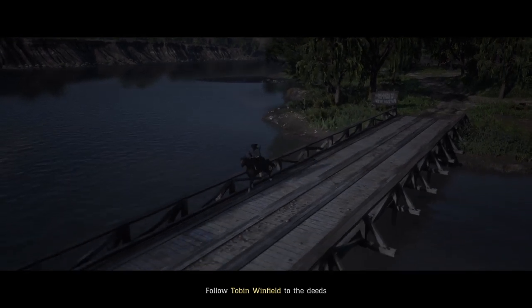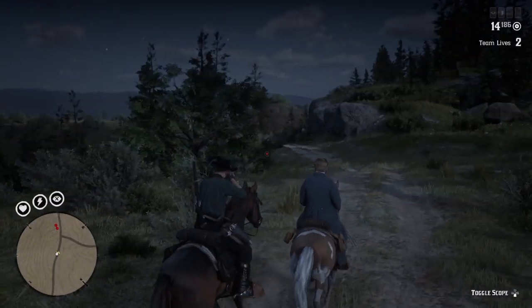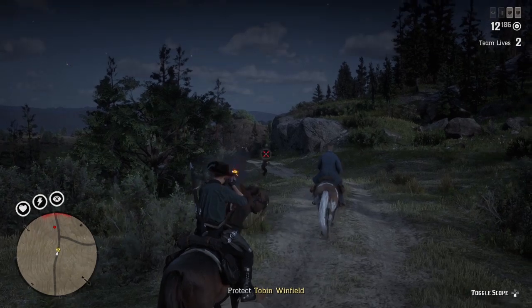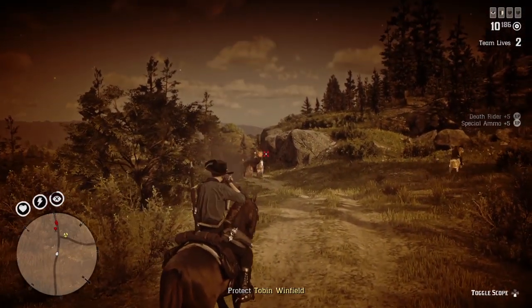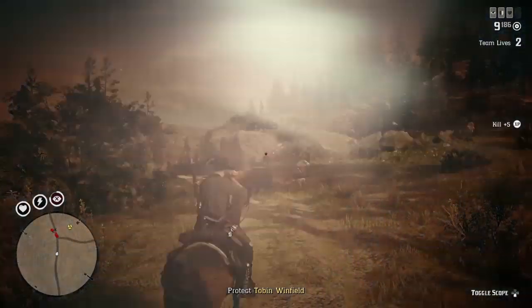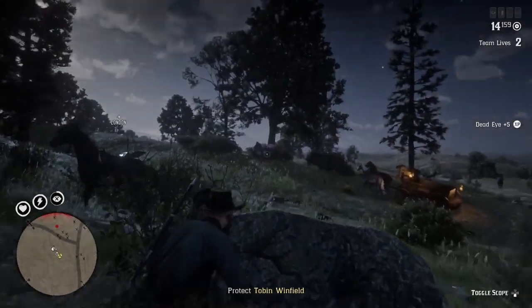As you ride along, he'll be chatting to you, and eventually you will come across an ambush. My advice as you're riding along is to make sure you've got your weapon out at all times, and if you decide to fight these NPCs on horseback, make sure you've got the Horseman ability card equipped. My recommendation, though, is to jump off your horse and use the rocks here as cover.